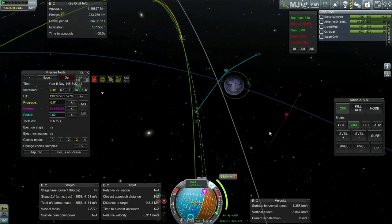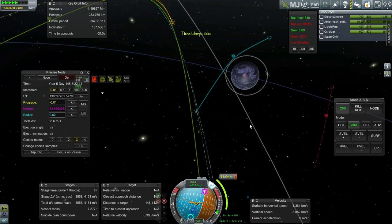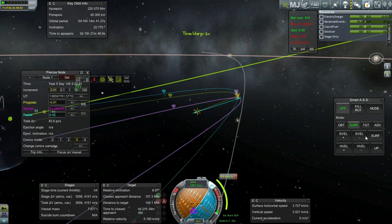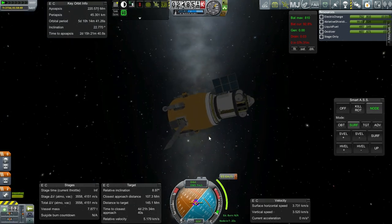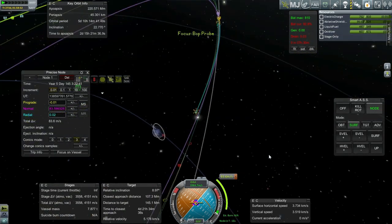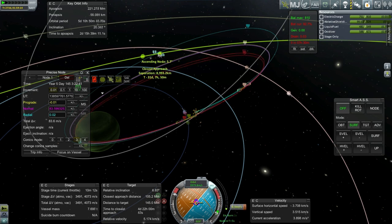We'll make that correction out of Leif's sphere of influence. Looks like we get another Lathe encounter afterwards — that's tricky business, but we've done that before. Passing Lathe. This correction is coming up right away. We've got lots of delta-v, but we're trying to bring this probe back — it has parachutes and a heat shield and everything. We want to bring this back to Kerbin. It's actually after the Lathe encounter that we get that pass over there. That's why it's so hard to get it accurate.